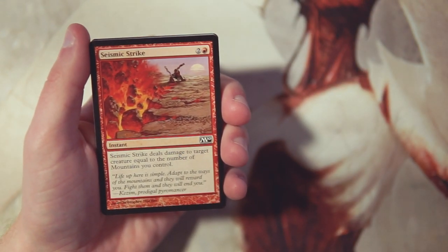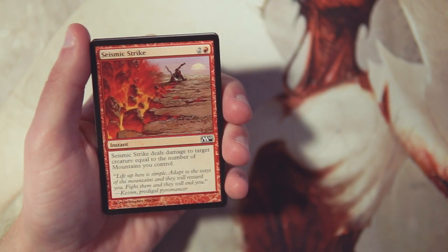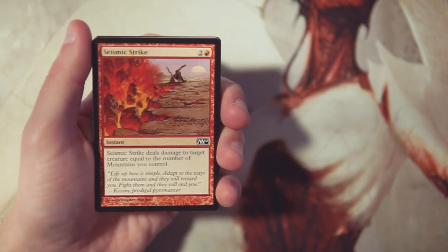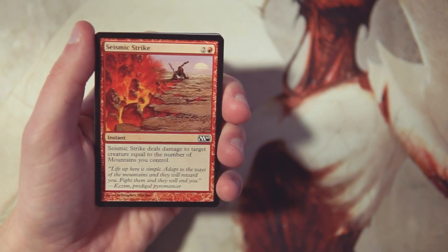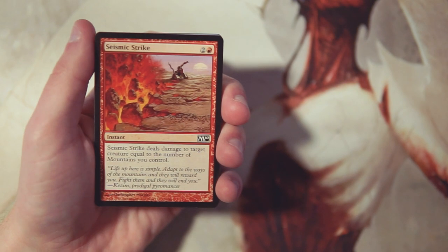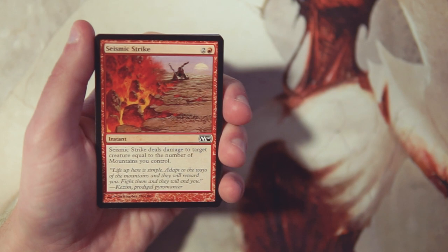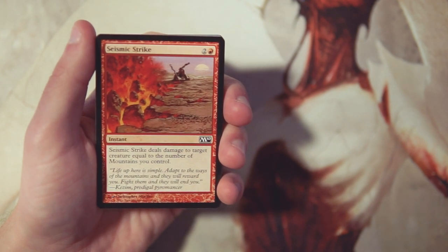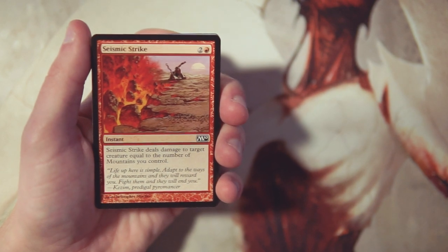Our first card is Seismic Strike — it's an instant for two and a red that deals damage to target creature equal to the number of mountains you control. This is a pretty basic card but really, really powerful. Obviously late game if you're in red you're going to have a lot of mountains to deal a lot of damage. Keep in mind this only hits creatures, not players, so it can't be a game-ender necessarily, but it is still really powerful for dealing with threats.